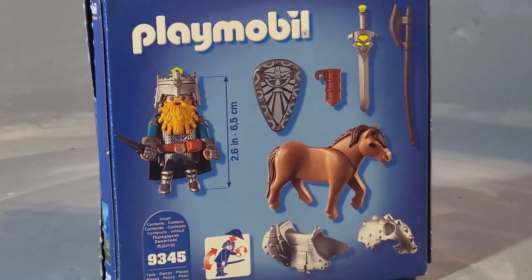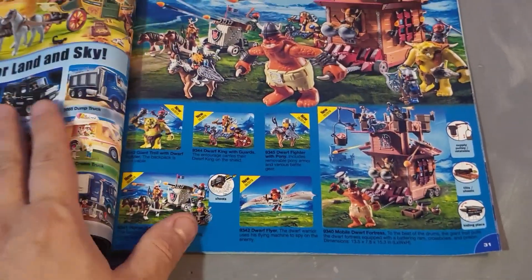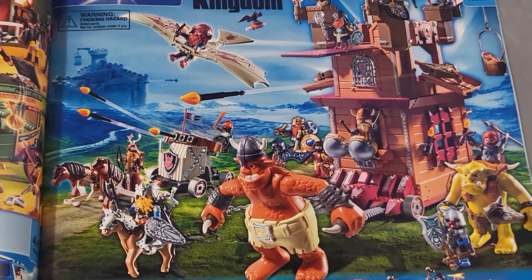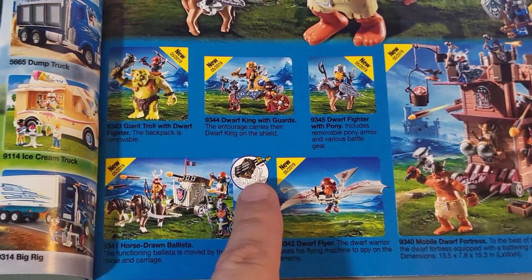Here is the front of the box art for set 9345 Playmobil Knights, and here is the back of the box showing all the accessories. Here is the Playmobil catalog from the year 2019, page 31 — you can see the Dwarven Kingdom and the Dwarven Knights, with a cool arena showing all the sets put together, labeled as new for May 2019.